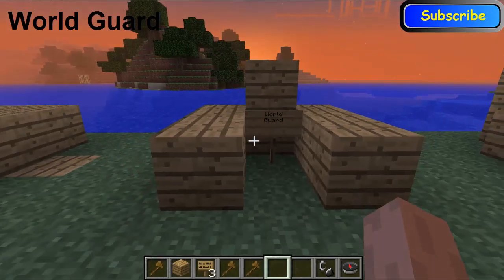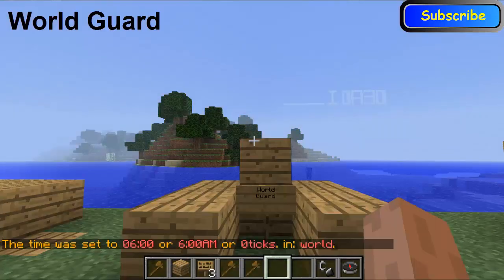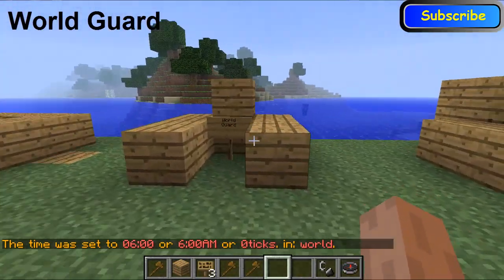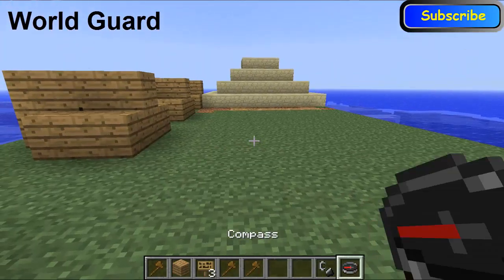Next one is WorldGuard. I can't really explain a lot of things on WorldGuard on here because you have to edit it in the config file, and you can change it so you can stop fire spread, you can stop people from killing each other — you can do all sorts of things to protect your world. But I can show you a few little things within this plugin.